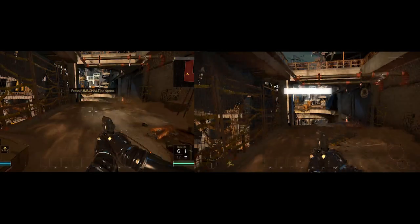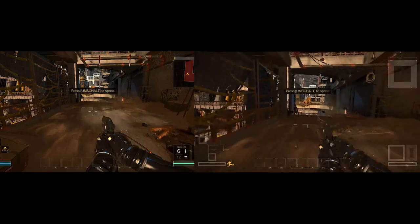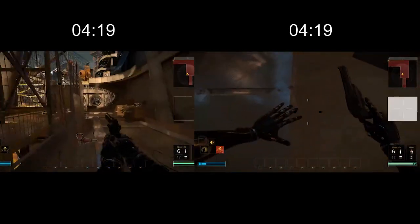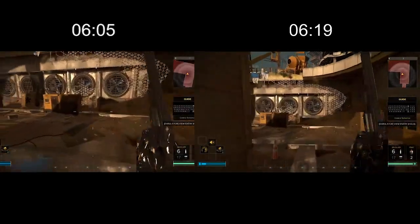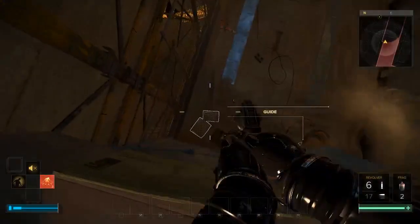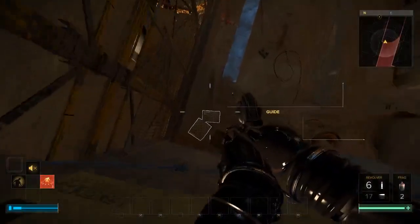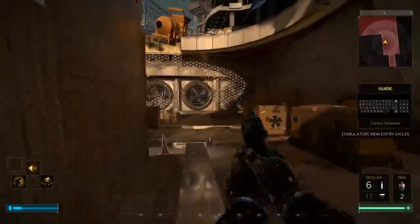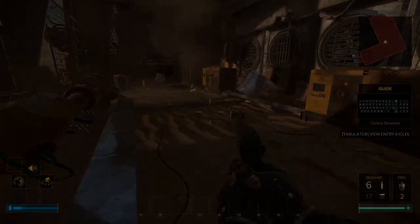Now for some minor time saves I didn't include in the last video. Right at the start in Dubai you can save about half a second by pressing backwards shortly before falling down that one ledge. Your goal is to fall onto the boxes down there, because if you land on those boxes your drop height will be just low enough so that the standing-up animation doesn't trigger. It's really minor but it saves half a second.